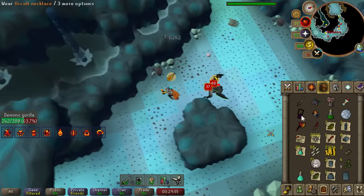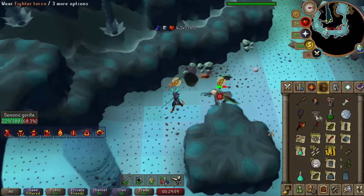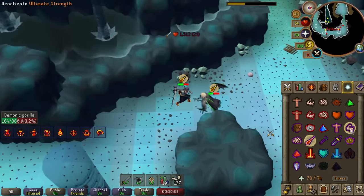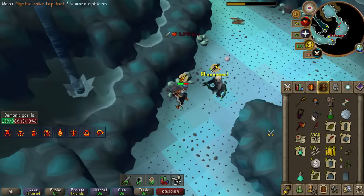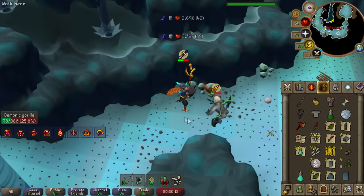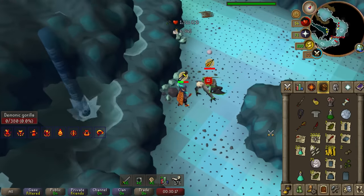I found a way to stack a max Shadow hit and a max DDS hit at the same time, meaning I can do about 140 to 150 damage at the start of most Demonic Gorilla fights. This works because magic attacks with a Shadow take a while to physically land on the enemy, which means I can switch to my melee setup quickly and DDS the Demonics. Berserker will treat both DDS and the Shadow attack as a first hit as they will both land at the same time. Once that combo is done, it switches back to Pray Melee because of the DDS, and I can go right back into the Shadow for more crazy damage.